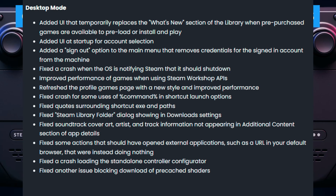The last thing that comes with this update is some changes to desktop mode. A notable highlight is that it adds UI that temporarily replaces the 'What's New' section of the library when pre-purchased games are available to preload or install and play. A lot of fixes also came to desktop mode, so check out the list if anything catches your interest.